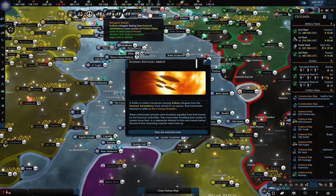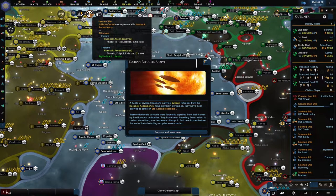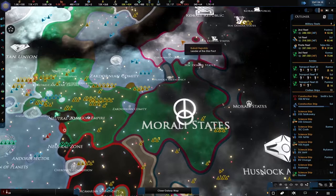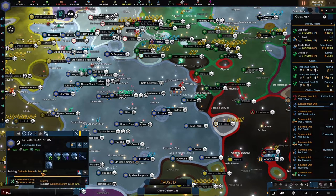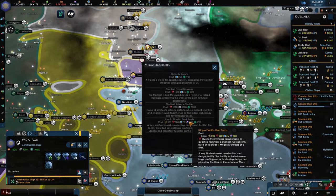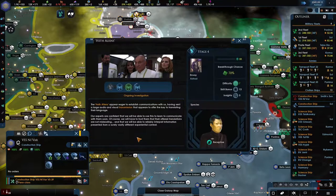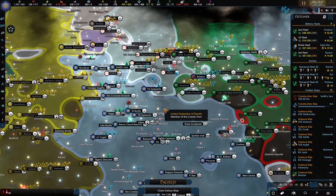Refugees are arriving from Hasak. And there's a peace deal — good, welcome here. My construction ship is building the galactic forum — yes it was. Is there anything else I can build? Maybe we need to build the plantation again. They're mostly welcome — who are you? We'll just see what happens.